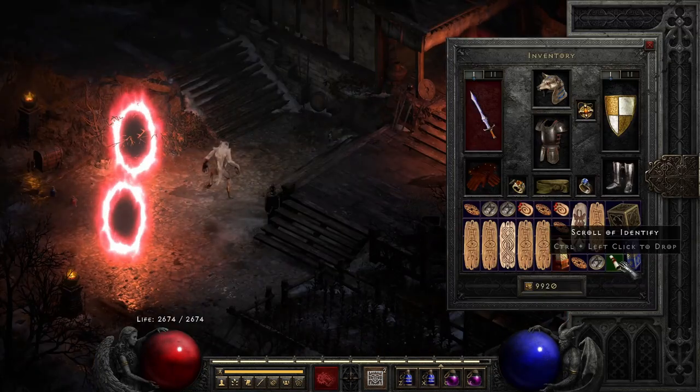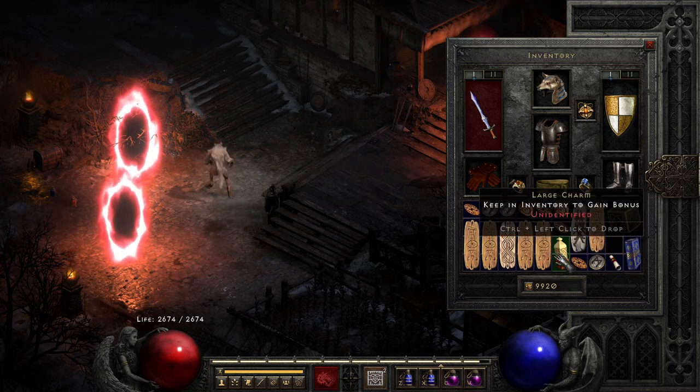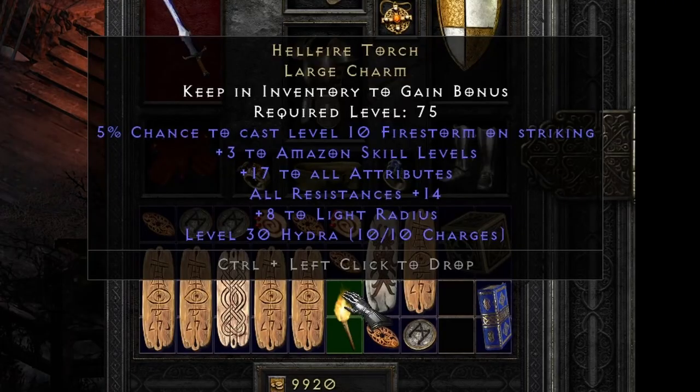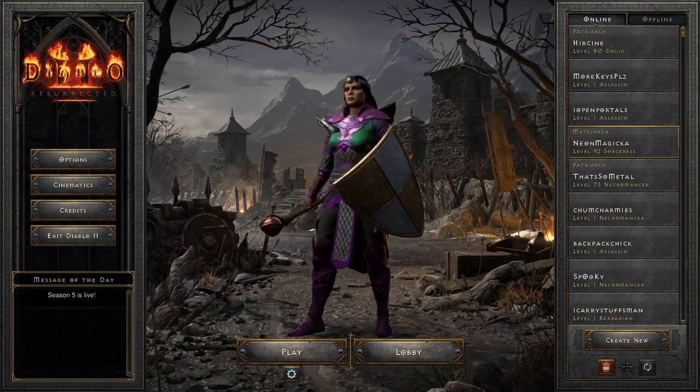As long as you have a decent Uber Tristram build you can kill them all, and once you do you'll be rewarded with a large charm - a torch. Let's see what I got: it's a 17/14 Zon torch. That's it guys - that is how you get keys and how you get a torch. If you enjoyed this video or found it helpful let me know in the comments, and I'll see you in the next one!